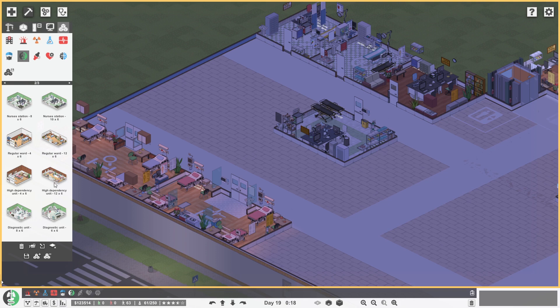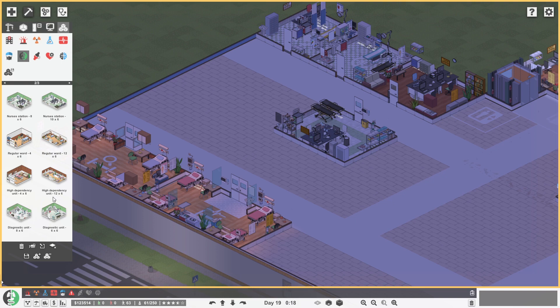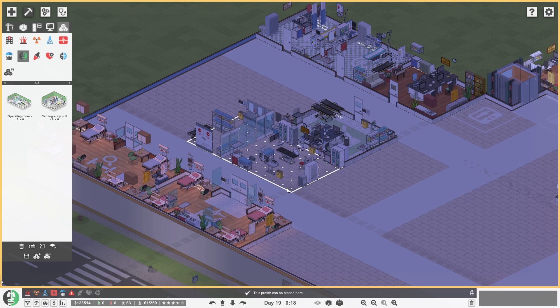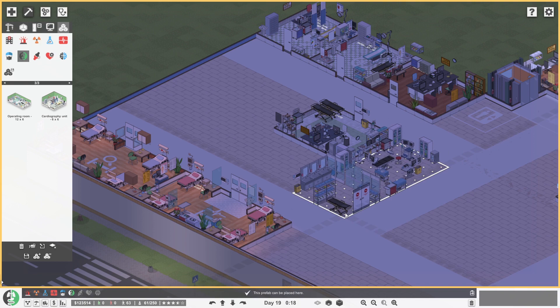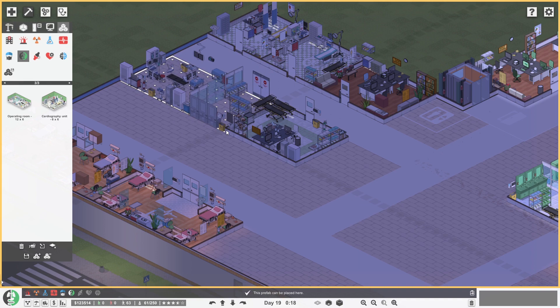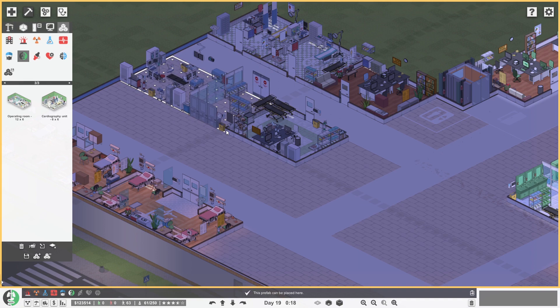How much money do we have? 123. Maybe the operating theater is a nice one to slot in while we have a little bit of cash. Let's grab the operating theater — it's called the operating room. I'm thinking something like this, on the opposite side of the ward, maybe very central. Alternatively, we could squeeze it in over there and it could fill out that section. I think that's better — I'll put it in there so we can use the rest of this for wards.